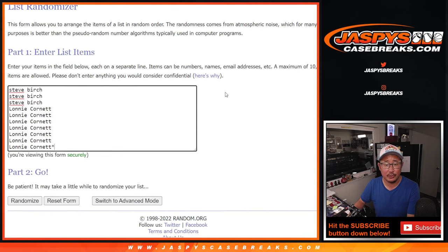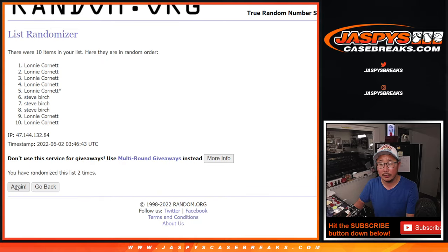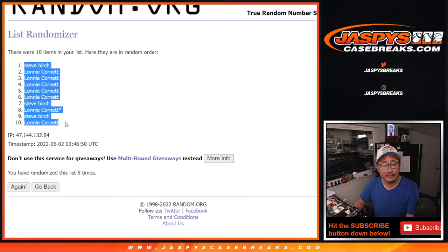After 8 times — 6 and a 2 — counting 8 times for both lists: 1, 2, 3, 4, 5, 6, 7, and the 8th and final time. We've got Steve down to Lonnie.